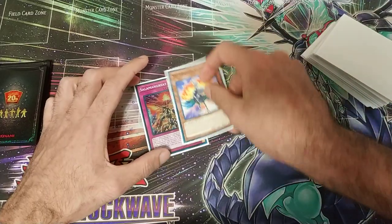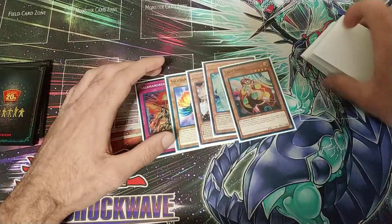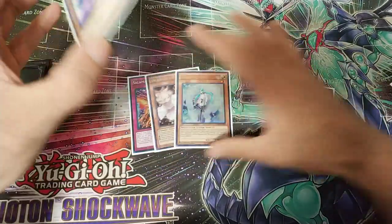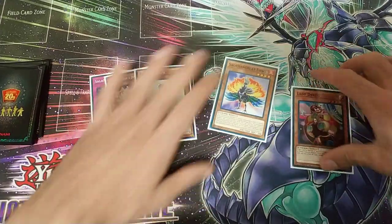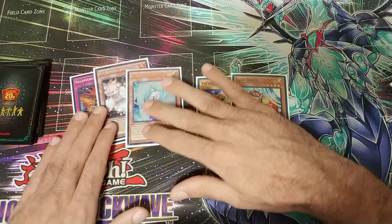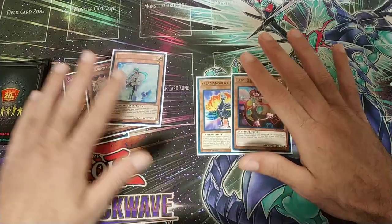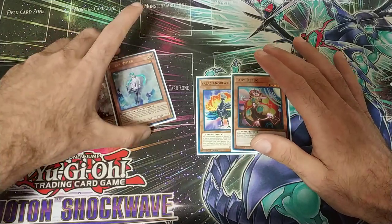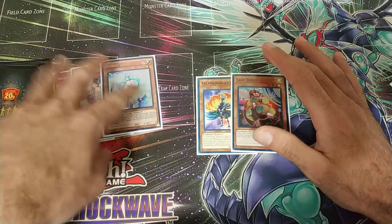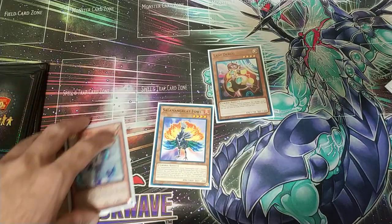So our first hand is: we got the counter trap, we got Falco, we got Valor, and we got Lady Debug. This is going to be more like a one-and-a-half card combo because these three cards do absolutely nothing for us. It's amazing that we drew them because we do run nine hand traps — so we drew two of them — and then we have the counter trap, which is awesome. We're gonna start off very basic with the normal summon of Lady Debug.